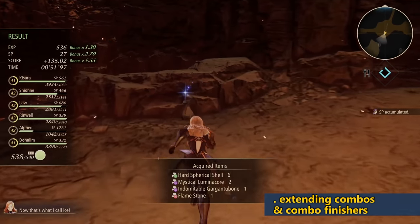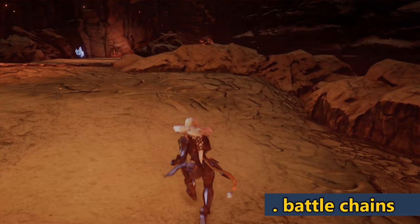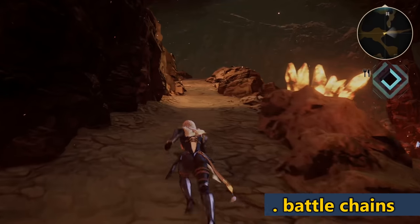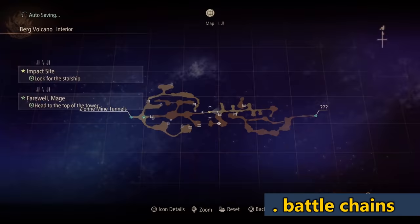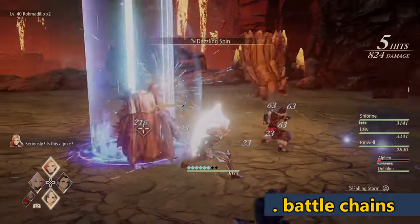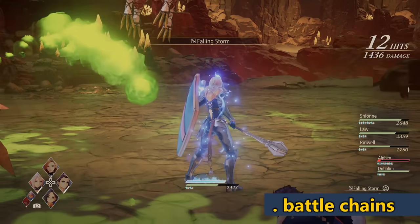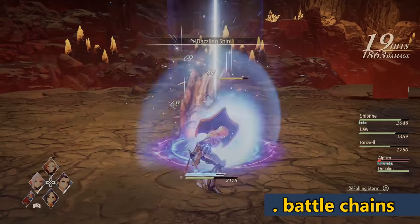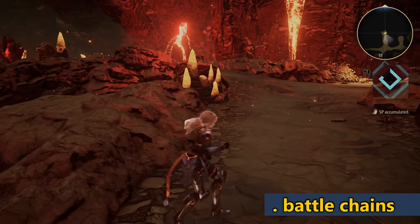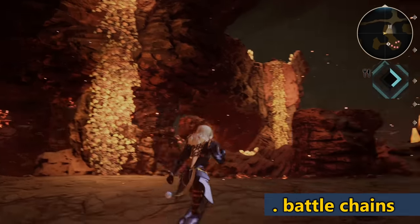A mechanic available once you reach the third area is battle chains. When you finish a fight, you can instantly jump into another fight and it escalates the rewards and experience you get — you'll see a counter on the top-right. I found this incentivized me to quickly run to every monster in a new area and kill them all before stopping to explore, since monsters don't respawn until you rest at camp. Kill everything in an area, then explore — you'll get additional rewards, EXP, and more materials for crafting. Make sure to make use of battle chains.